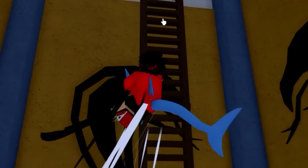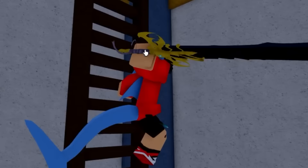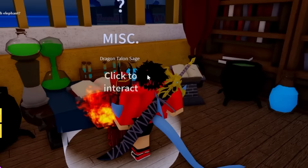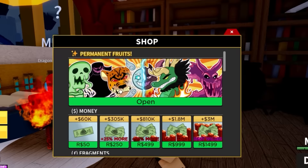Let's go upstairs real quick. This is about to be a very expensive video because you can pay to win and buy some enchantments, but it costs a lot of Robux. This is where you get enchantments — you can put them on your sword and your guns. You talk to this NPC and then select enchant.